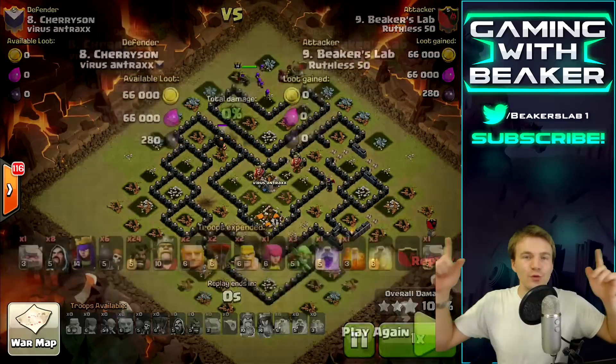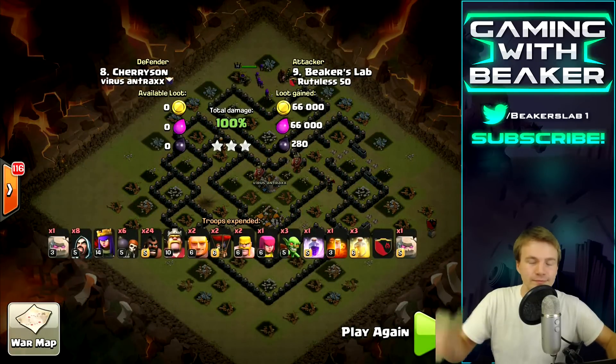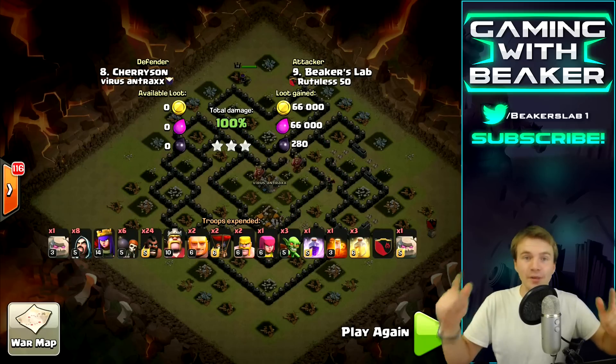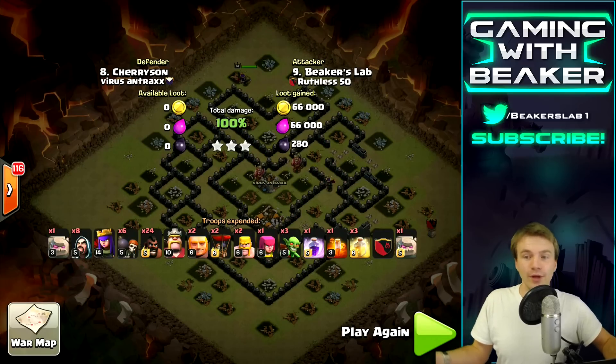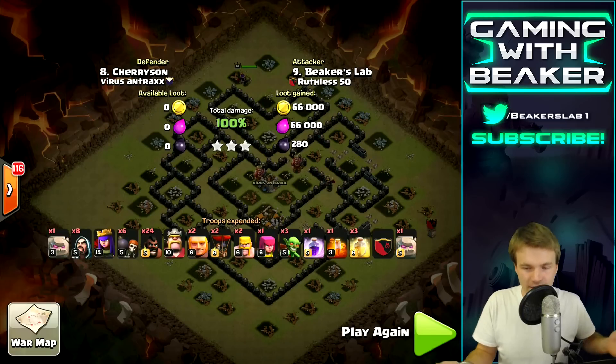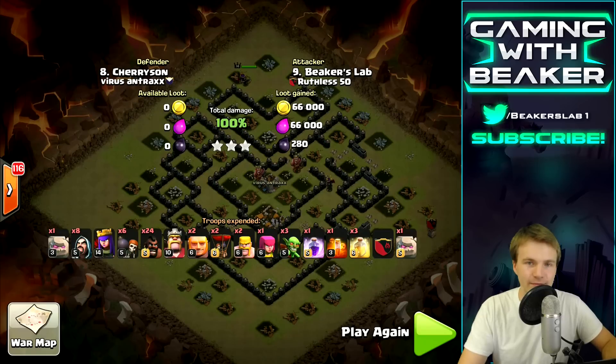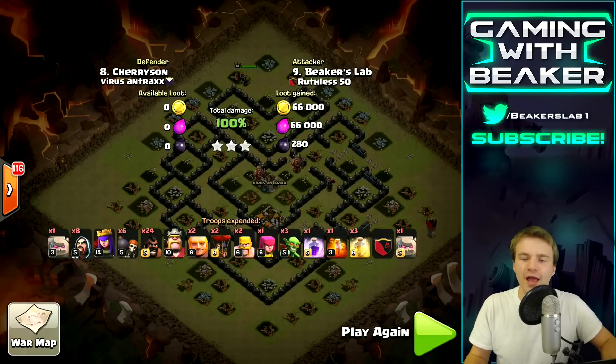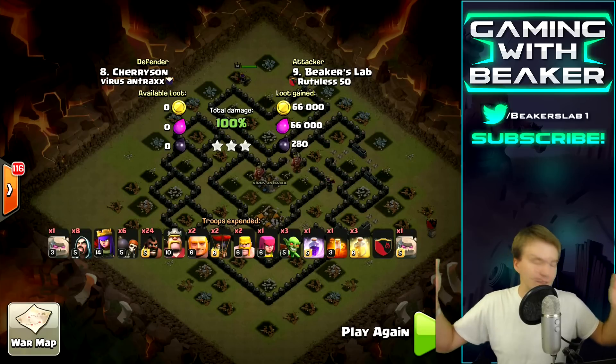There we go, three stars for the clan! Why do I always say boom? I don't even say boom in normal life but I say it a lot when I'm playing Clash. So there we go - nine versus eight, so I technically attacked up. Even though this guy was not higher level than me, attacking up is a very good thing for the clan. If you can three-star somebody higher than you, you are very valuable to your clan, especially if you can get two or three stars. We'll talk about how to make yourself a really valuable clan member in the future.